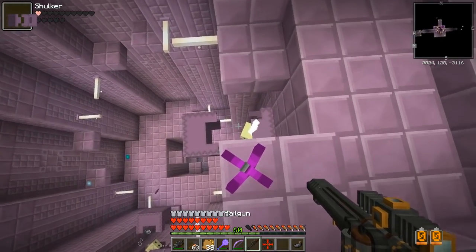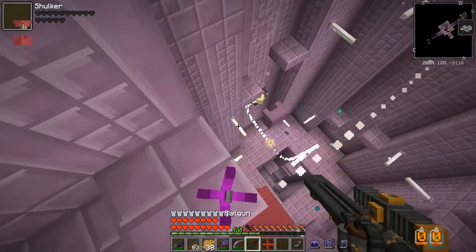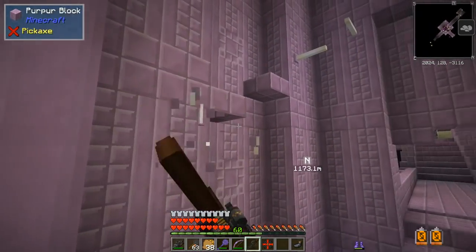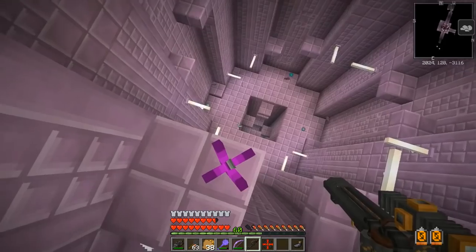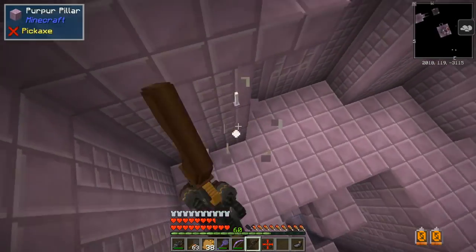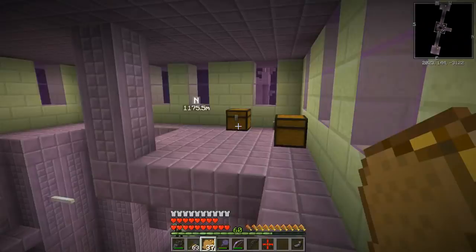There we go, a couple more guys. This is the way to do it. I hear some more — I missed a guy up here. Should be nice and quiet now. I got eight shulker shells — we're good there. We've got our two elytras, and I got a shader grab bag!